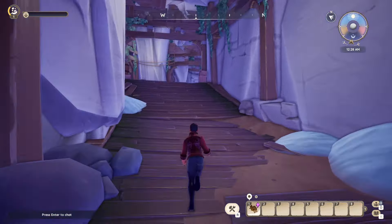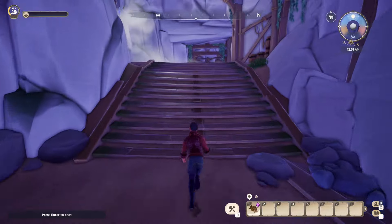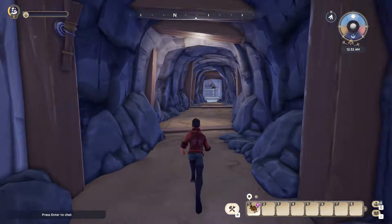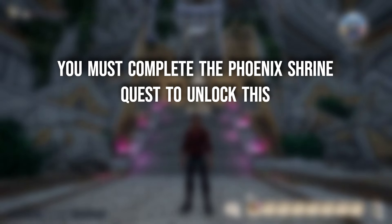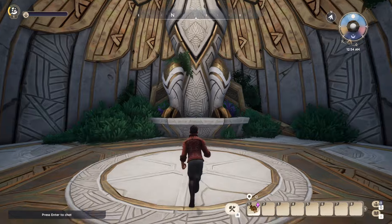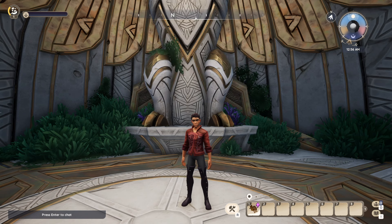Something you'll note in this video is that I have not done these on my starter character, which I use primarily for YouTube videos. However, if this is you and you come here and it does not give you the option to spend your renown, you have to complete the Phoenix Shrine quest to unlock this one. When you go up to the Phoenix Shrine, you will be able to spend 100 renown and you will see your focus bonus will be increased by 10%.